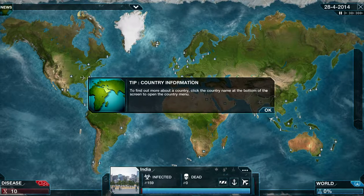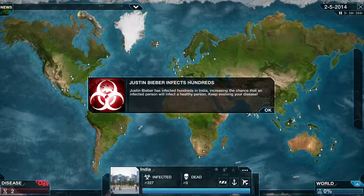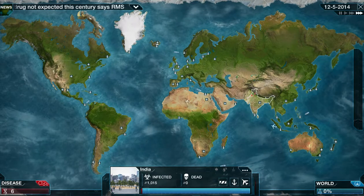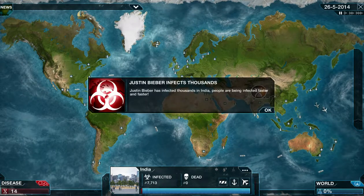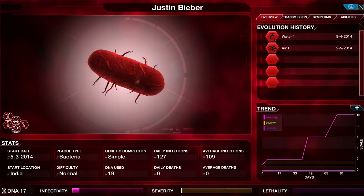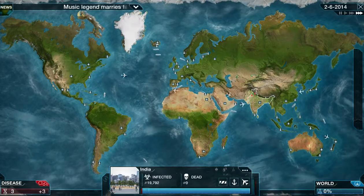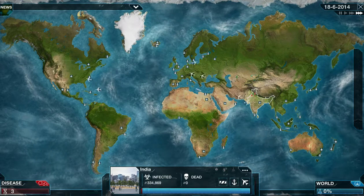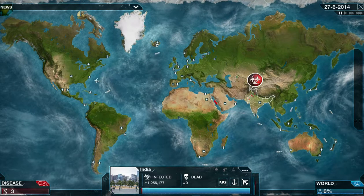Justin Bieber infects thousands — we're now in the thousands. I believe we can get water two now, which is what we want. Because it's not a rich country, we don't need to evolve any kind of drug resistance yet — we just need to keep spreading and infecting. Justin Bieber spreads to Pakistan. We've infected all of these countries now. Justin Bieber has infected all countries — all around here, we'll start getting points. More infectious than TB now, which is lucky.